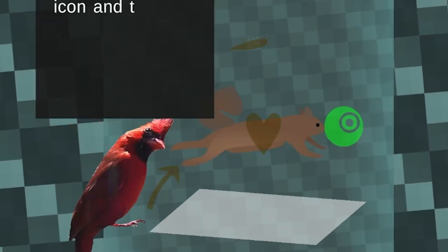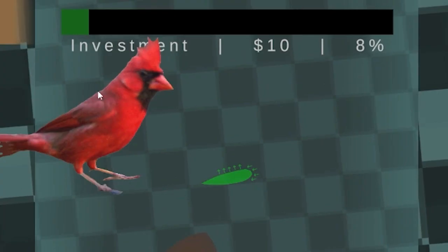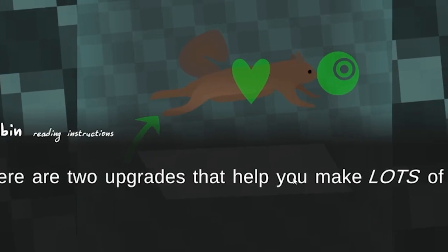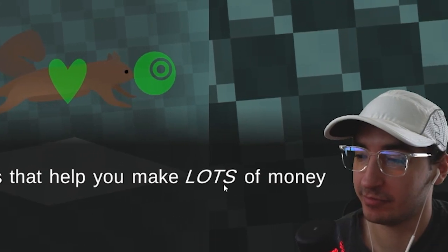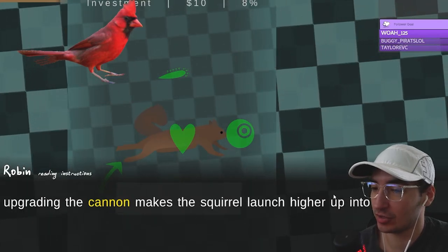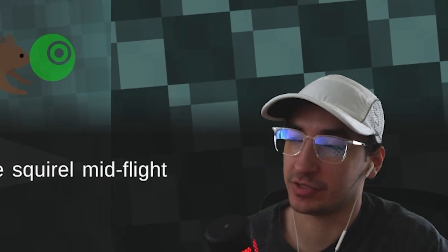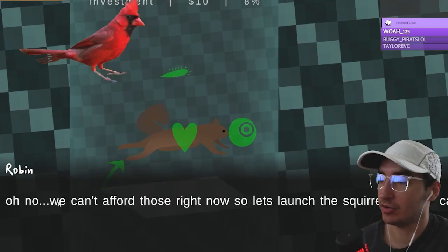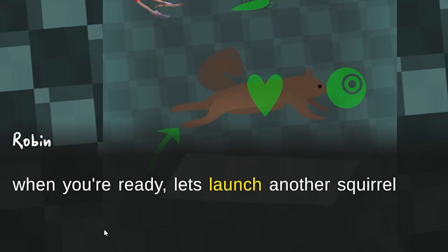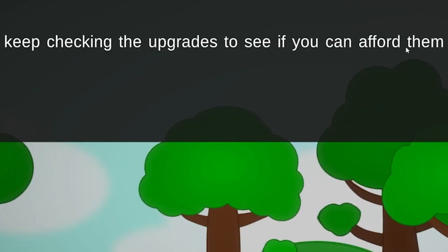Let's try upgrading something. Let's upgrade — now the squirrel understands what altitude it's flying at. What is this, an investment portfolio? Just to launch a squirrel? There are two upgrades that help you make lots of money — let's do that. Upgrading the cannon makes the squirrel launch higher up in the air, and the glider lets you control the squirrel mid-flight. We can't afford those right now, so let's launch the squirrel until we can. Keep checking the upgrades to see if you can afford them.